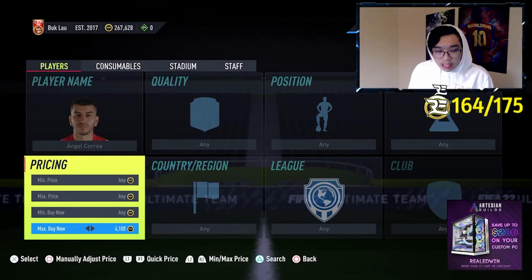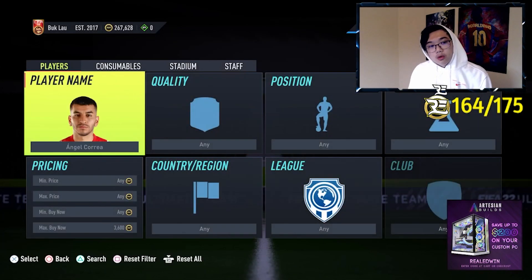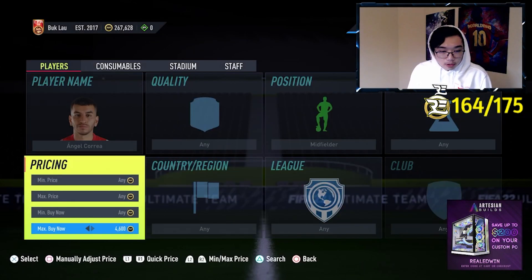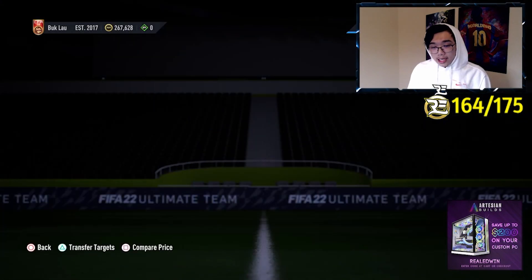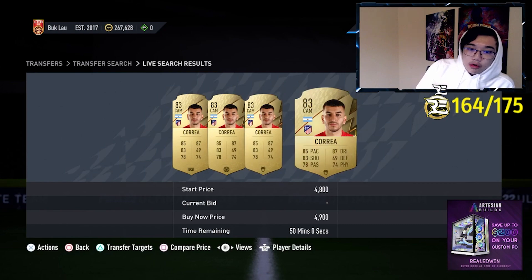I think he's only like 3k or something. So it seems like he's about 3.5k to 3.6k as his normal position as a striker. Since he is normally a striker, we're gonna look at him as a midfielder and see what the lowest on the market is. It seems like he is about 4.9k — those two probably will sell because they have hunters.